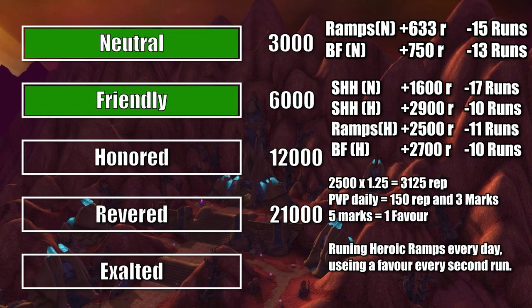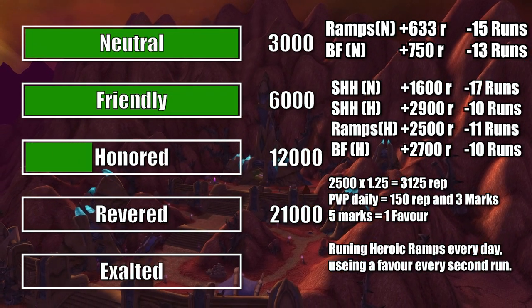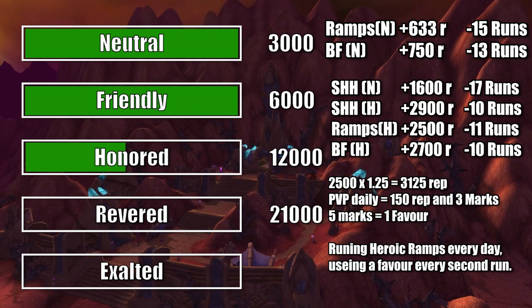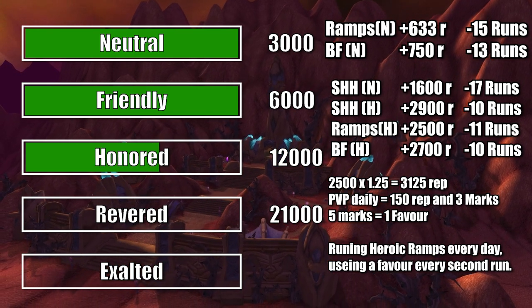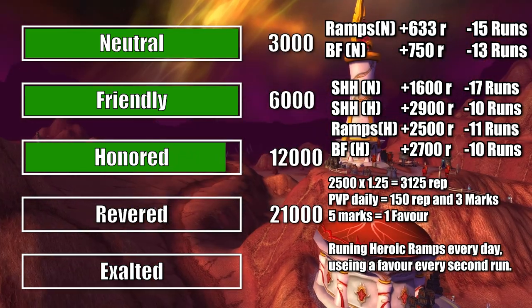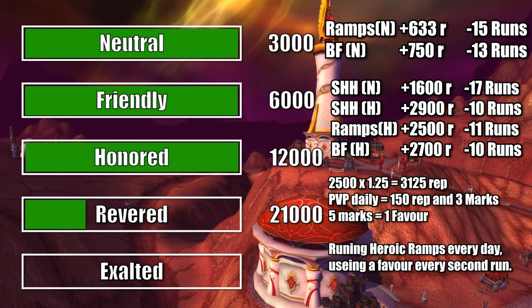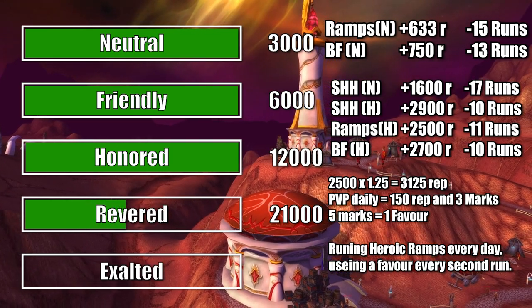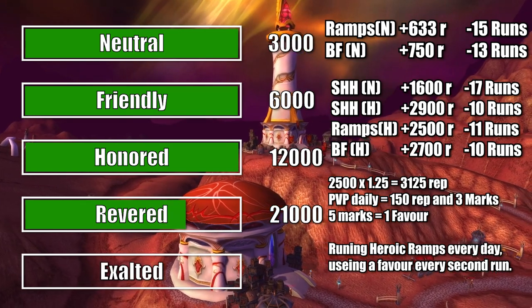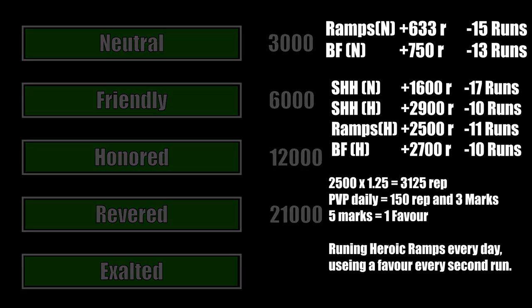Let's say you can clear Ramparts Heroic in under 30 minutes each day. A 25% boost means an extra 625 rep, plus the 300 that you got directly from the two dailies that you needed to buy the favor buff. The rep from completing the two Heroic Ramparts runs is 5,925 rep every two days. If you are starting from Honored and you use the reputation buffs, it will take you 11 runs instead of 13.